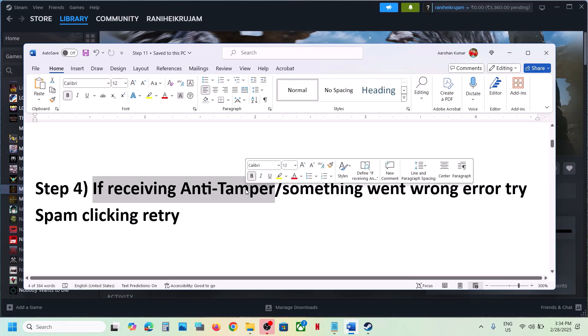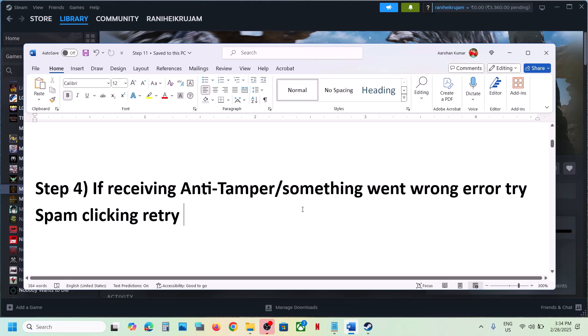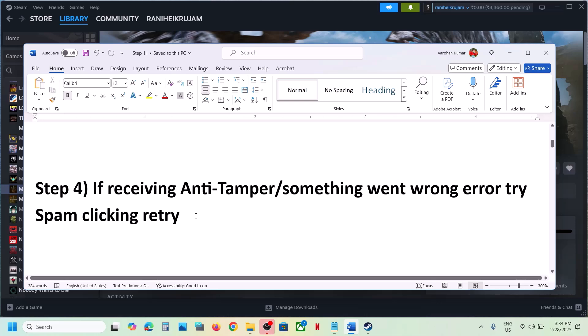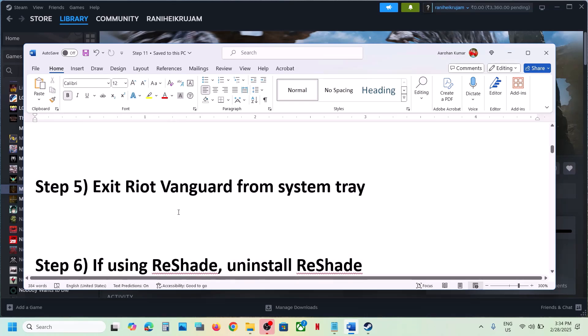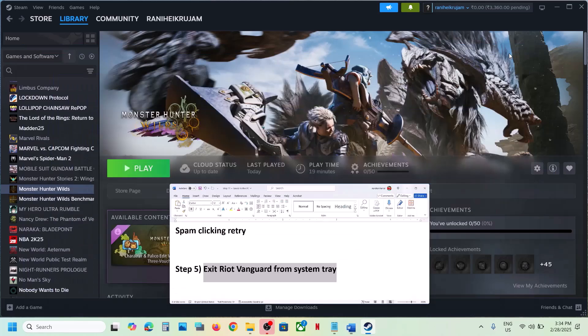The next step: if you're receiving an anti-tamper or 'Something went wrong' error, when you see the error you'll see a Retry option. Just spam-click the Retry option — this has worked for many players. Keep hitting Retry again and again and it may work.